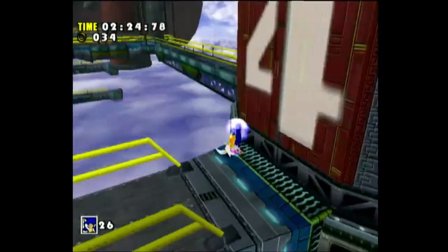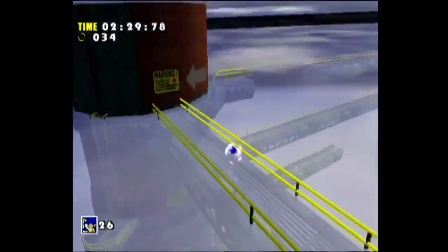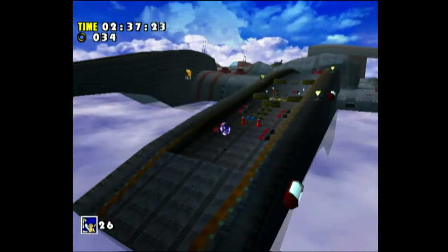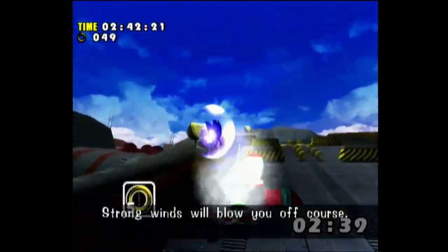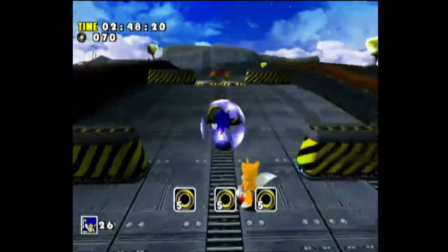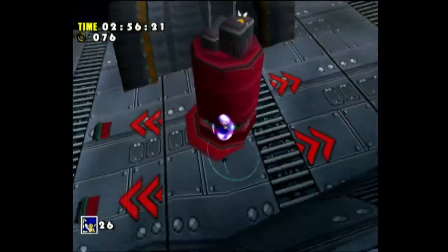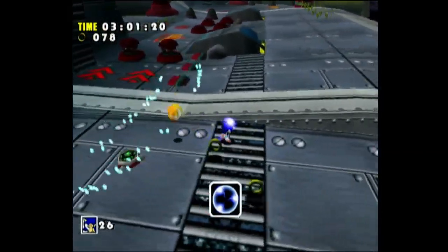Then it's gonna change sections in the level. We do have to go to Sky Deck one other time - maybe actually two other times, I just thought of that. This is the second portion, and this is where it's gonna start blowing wind. There are gonna be sections with cannons that you can kind of jump on, but be careful because you can kind of get hit by the lasers.